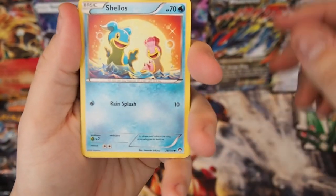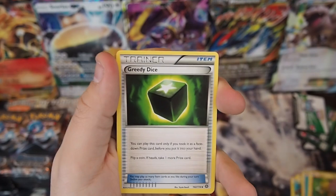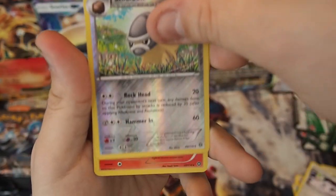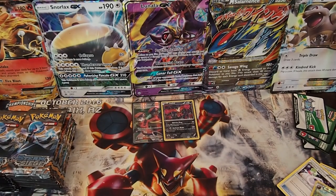Pack four — white background usually means something. We got Shellos, Croagunk, Tangela, Clink, Joltik, Greedy Dice, Duot, Gardevoir Spirit Link, a Reverse Holo Shieldon which is an uncommon, and an Infernape Holo. Very cool — I'll go ahead and sleeve this one.